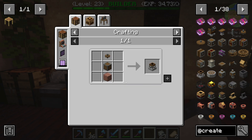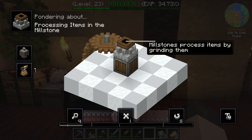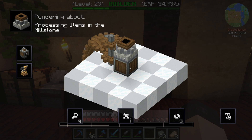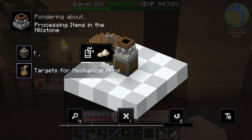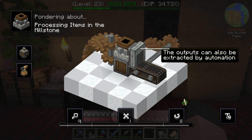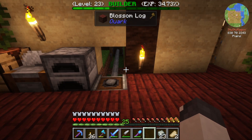Items go in at the top and you can obtain your items with a right-click. Well, that might be just like a good test machine. And we can go from there, but I also know that mechanical presses and mixers are important too.